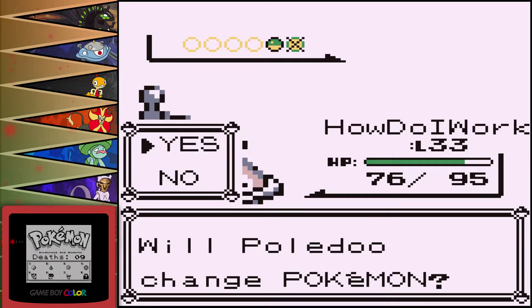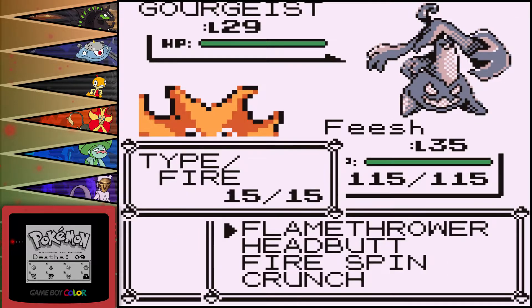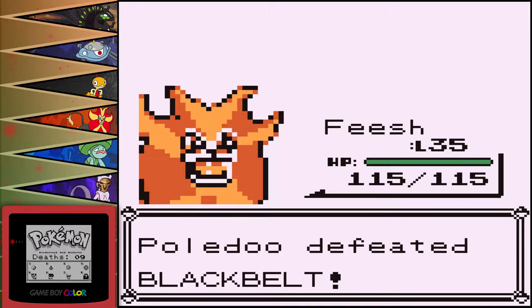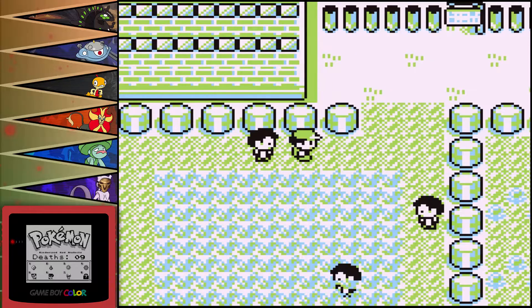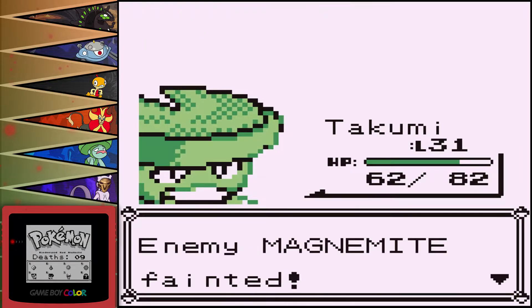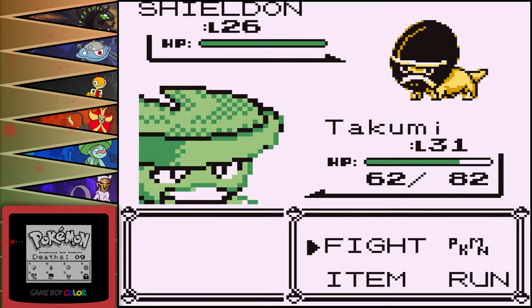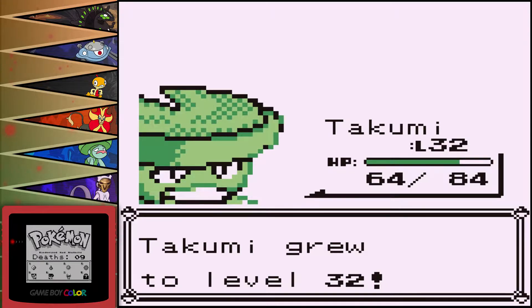There's no way for me to really know 100% what the level up movesets of these mons are, because I don't know what was added and what wasn't. I could assume X and Y because it is a 6th gen mon, but not every 6th gen move is in here, so I don't know. I don't want to evolve Takumi too soon because it's a stone evolution, and stone evolutions don't have level up movesets for the most part. Most of the time it's just use the stone and get nothing ever.